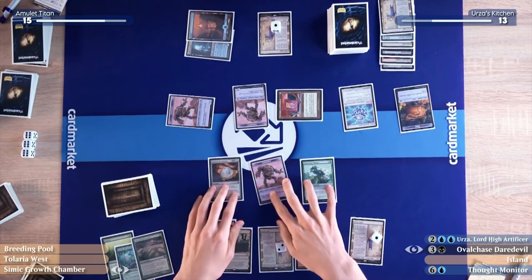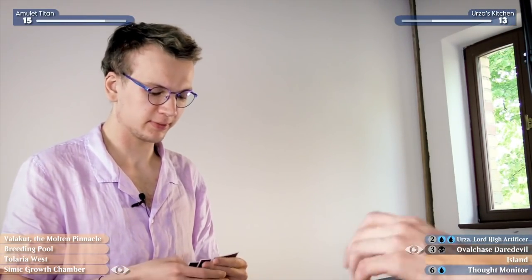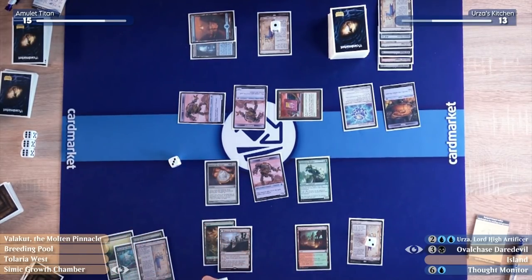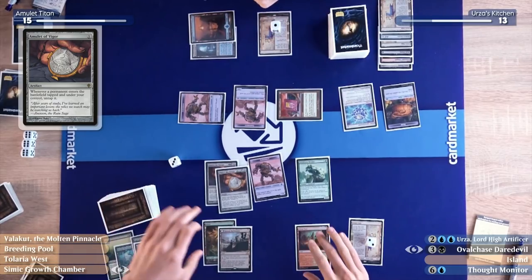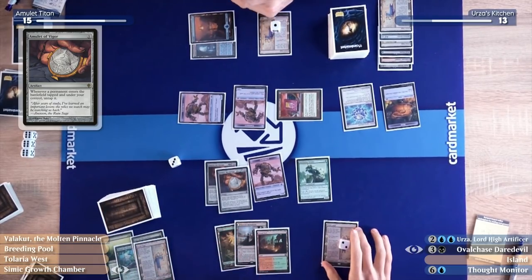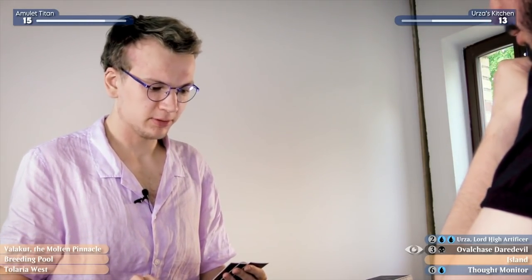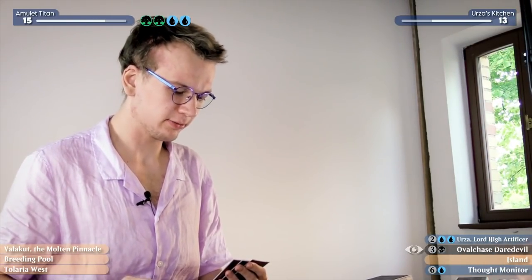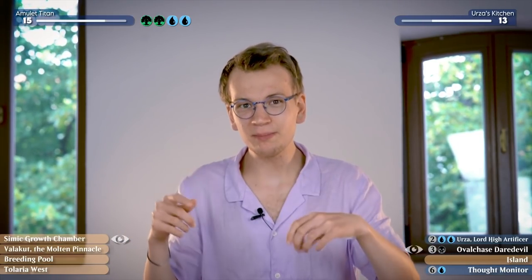I'll go into my turn and draw. Urza's Saga will trigger — I will not create a construct, so this one gets sacrificed to get another Amulet of Vigor. The amulet gives you more mana and also makes the Construct bigger. I'll play a tapped Simic Growth Chamber — trigger trigger trigger trigger. I'll add four mana to my mana pool and it will bounce itself. I get to resolve a Titan this turn and potentially give it haste. This turn is very messy and I'm almost certain there should be lethal somewhere.